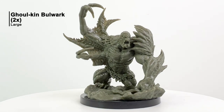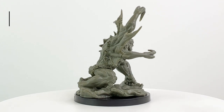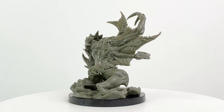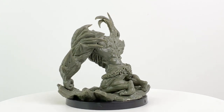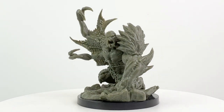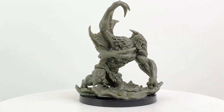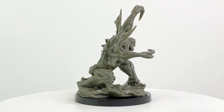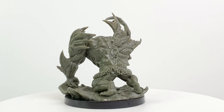Our next big baddie is the ghoulkin bulwark. This CR5 undead monstrosity can attack three times a turn — either with its bite, its paralyzing claw attack, or with its ranged spit acid attack. This is the first monster to really have a ranged attack, so if the party can find a way to keep these raging undead foes at bay, they're going to have a much easier time of it. The bulwark also has the troll-like ability to regenerate, healing from damage.